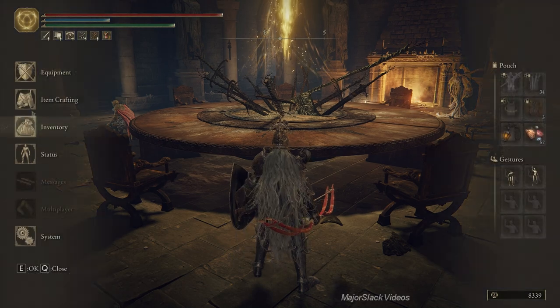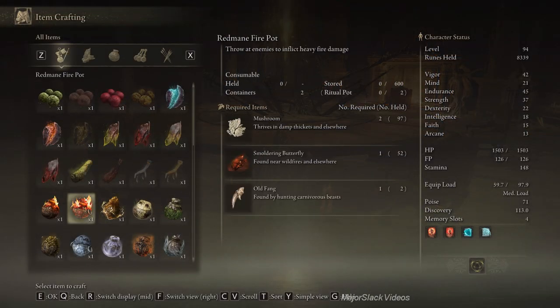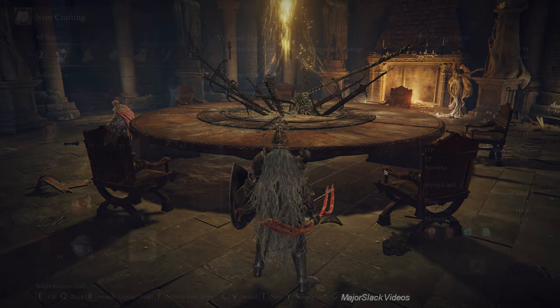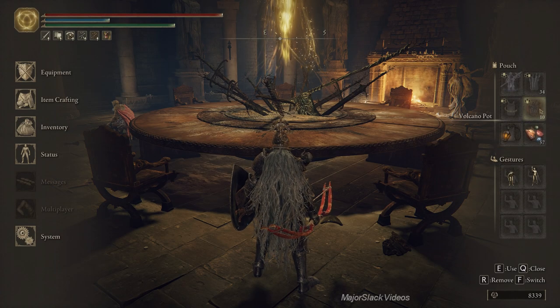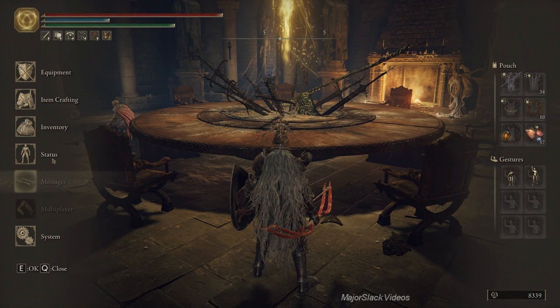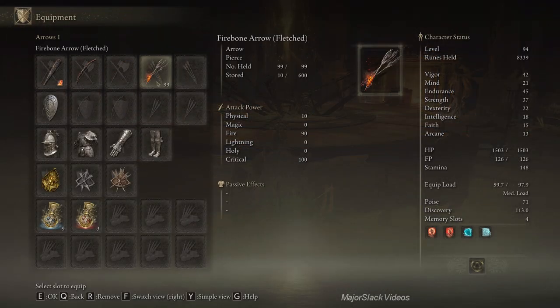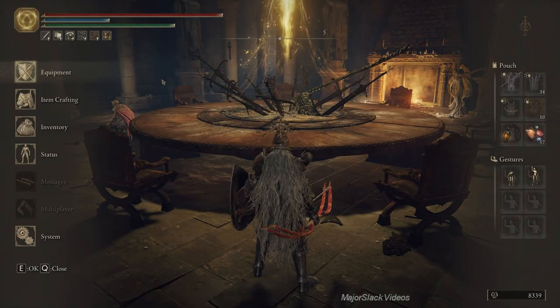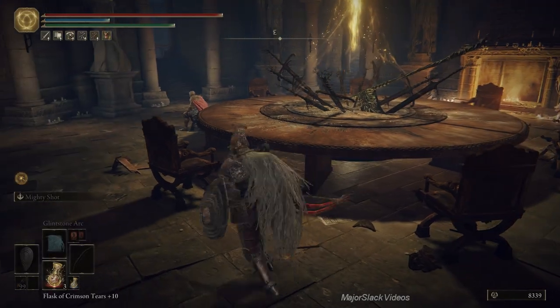Having stashed those, let's make a big batch of Volcano Pots right away. So we got ten Volcano Pots ready to go. Crystal Darts, Rainbow Stones. That's it. We're ready to rock. Starting out with the Hornbow.